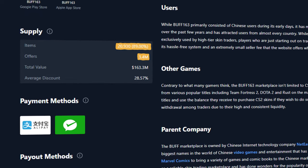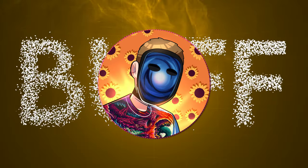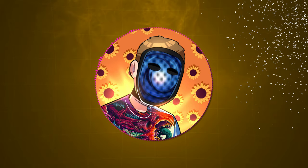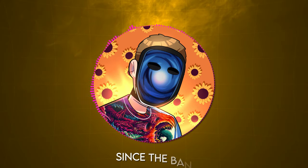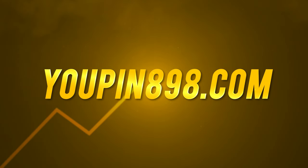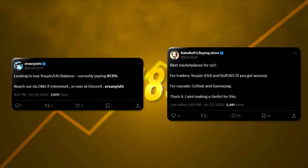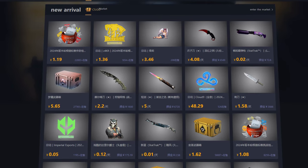Since there was such a high population of listings, the prices were also better than anywhere else. Now that Buff is gone, people thought the days of being able to readily access the Chinese skin market were gone forever, but that isn't the case. Since the ban, the second most popular Chinese marketplace, Yupin898, has seen a massive surge in popularity. Traders all over Twitter have been posting about it, and it seems like for the time being, it's our best option for a direct line to the Chinese markets.